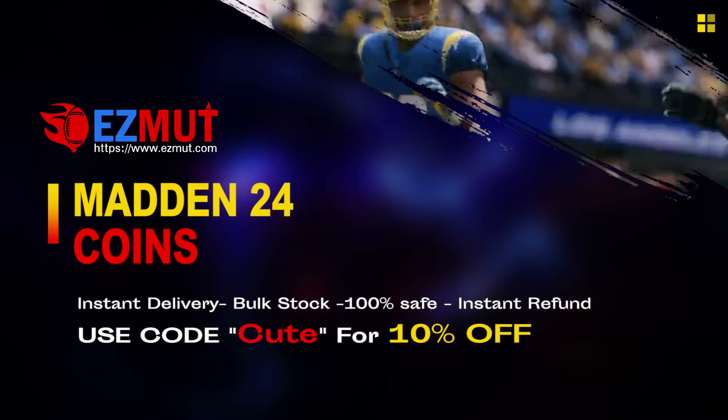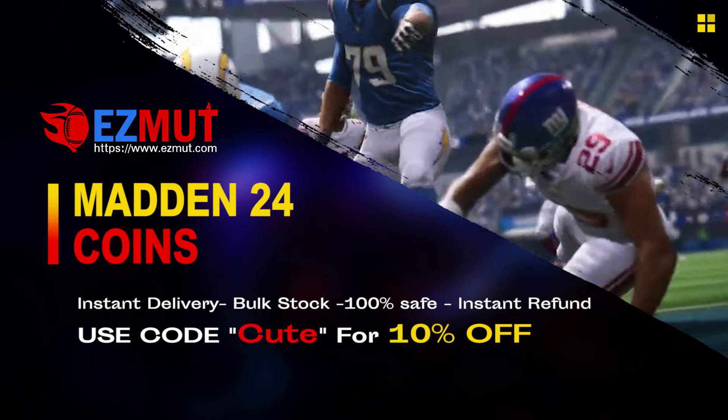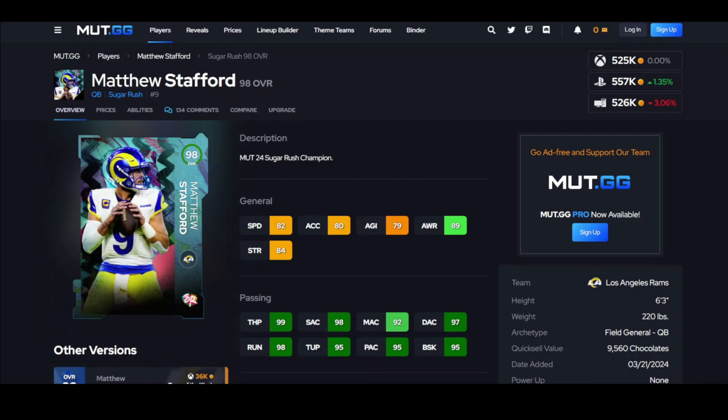EasyMut.com, use code CUTE for 10% off. Stop gambling your money, go save your money, get the team you want, have the fun you want. Link down below — me buying points off this website, step by step.